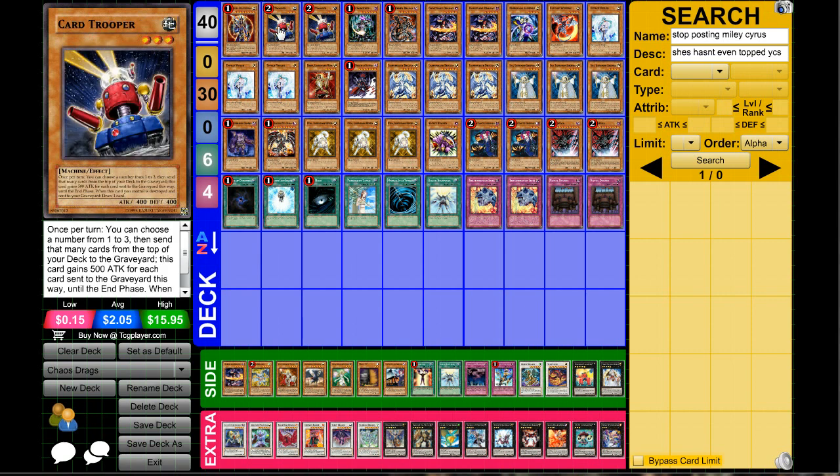Next up we have two Card Troopers. This really helps the deck get up to speed. If you don't open with Solar Recharge or don't want to play Solar Recharges, you can definitely use Card Troopers to speed up the deck, especially early on. The 1900 attack and drawing one card when it's destroyed is just awesome.